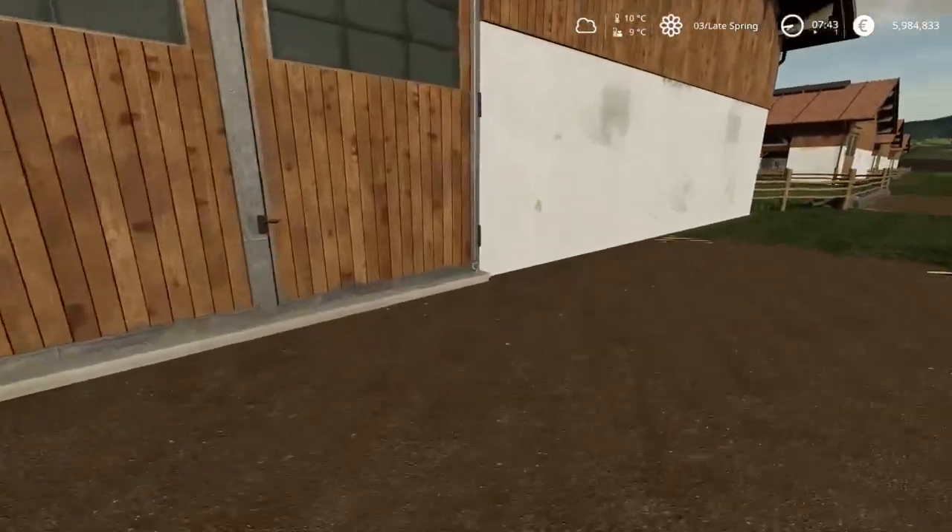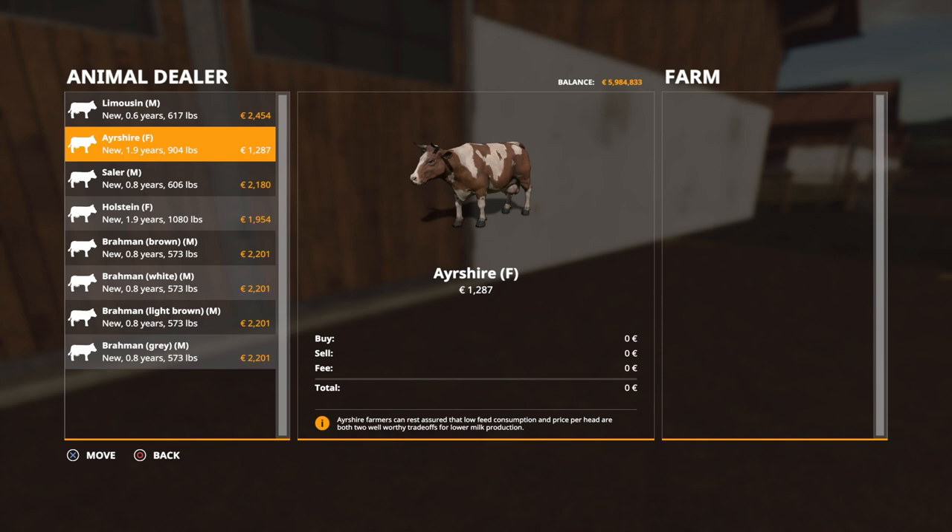We have two breeds of animal in the new Seasons mod. The first one is the female Ayrshire. You buy them new at 1.9 years old, 904 pounds in weight. The game with Seasons allows the fact these animals come to you already artificially inseminated and will run through a gestation cycle. Realism's website says cows will live for 10 years, so you've got quite a few cycles out of them. They will only produce milk after they've had their first birth.